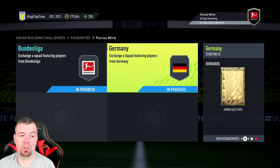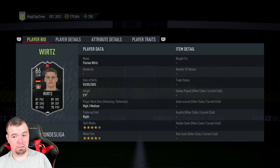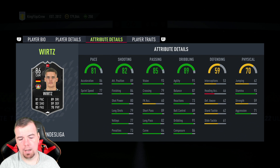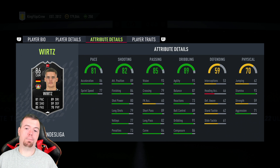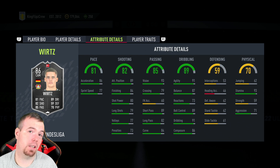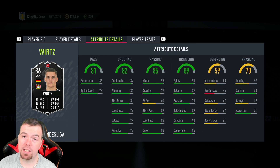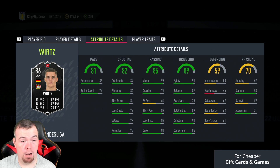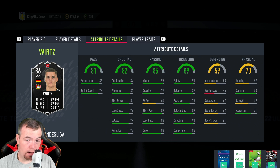This card — 4-star/4-star with some saucy stats — comes to 51.35k buy it now. You'll get it done for less than 50k with bids and snipes, 100%. You also get 17.5k worth of tradable packs between both SBCs — a tradable gold pack and a tradable jumbo gold pack — which is quite handy. You never know what you might pull. I rate it and I might do it myself since I've got a Bundesliga team.